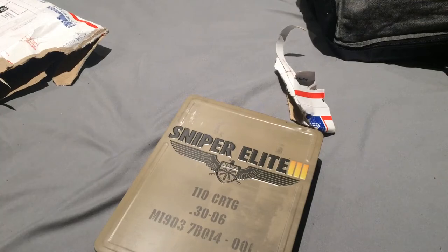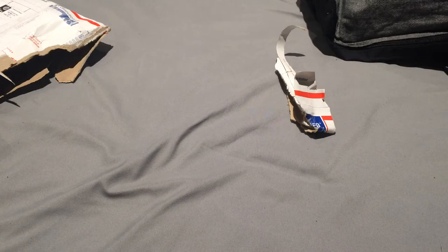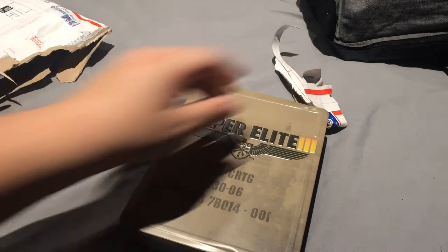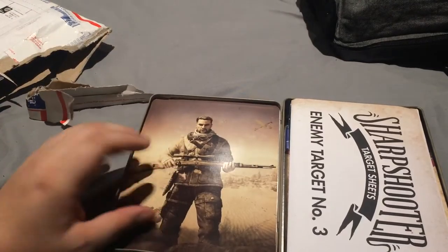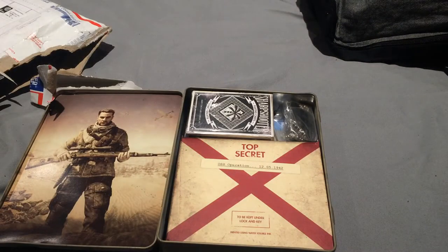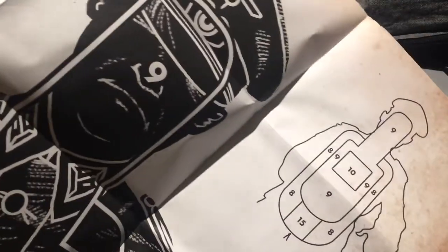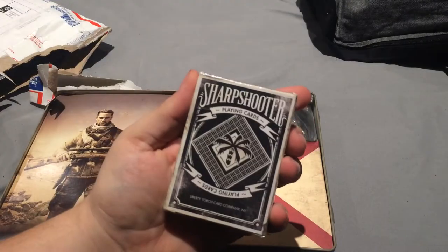Anyway, I got the two items out. Let me take this out — yeah, there you go. I'm not going to show everything, sorry. Let's open it. There's a target here — you can actually use this, but it's a collector's item. If you unwrap this, this is actually it. Pretty good stuff. We have the playing cards — I'm not going to open them because it'll take too long.